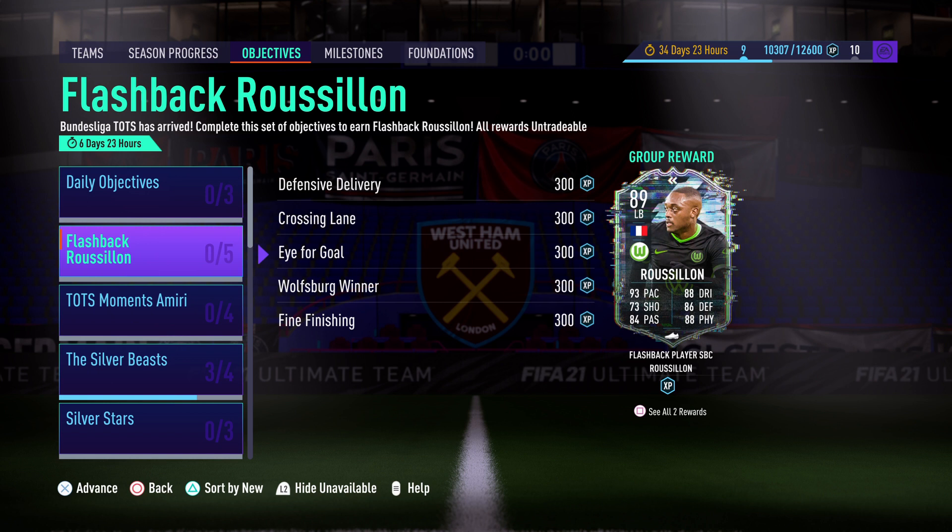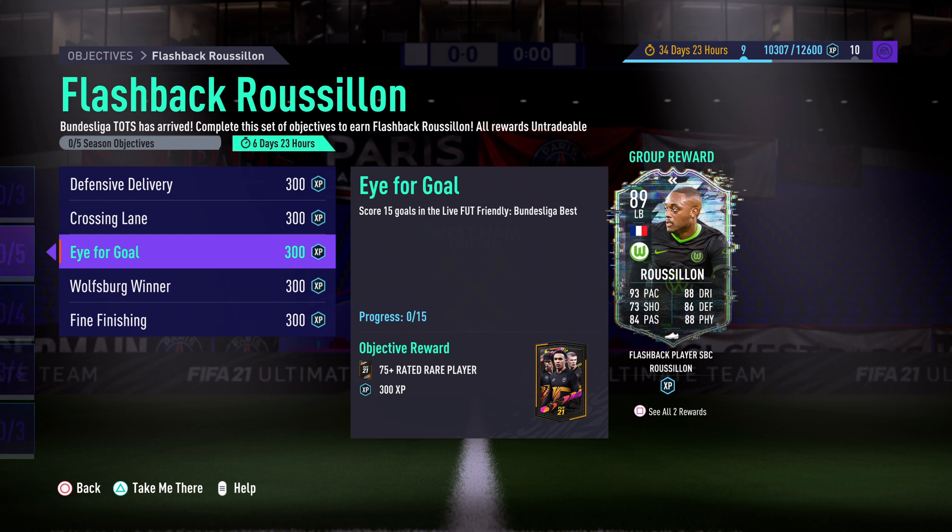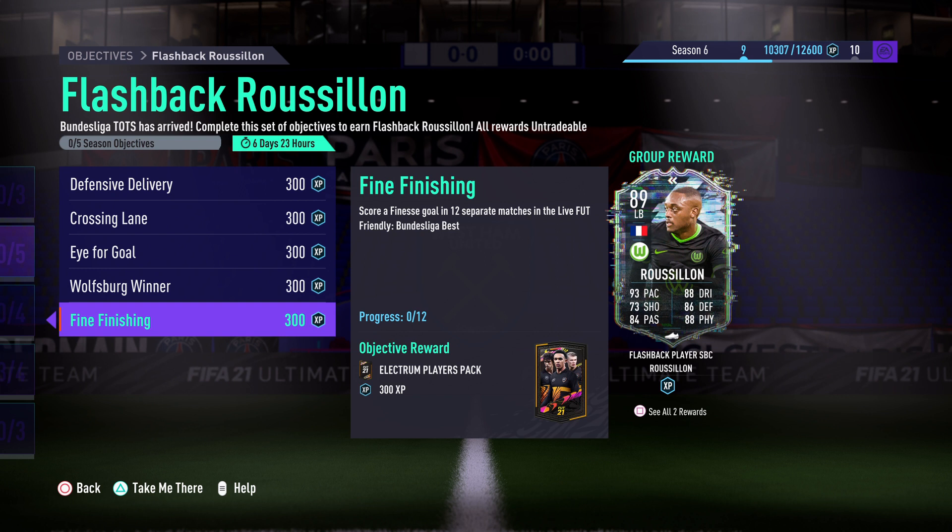Jumping into the objectives: here he is, Flashback Ruslan — 93 pace, 88 dribbling, 73 shooting, 86 defending, 84 passing, 88 physical. We've got defensive delivery: assist 5 goals using defenders in a live-friendly Bundesliga Best; assist 2 goals with crosses in Bundesliga Best; eye for goal — score 15 goals, nice and easy; Wolfsburg winner — win 8 matches; and finally, fighting finishing — score a finesse goal in 12 separate matches.